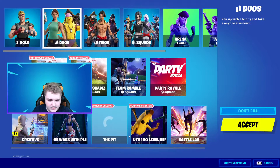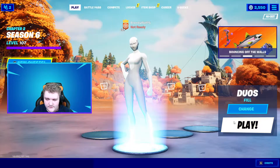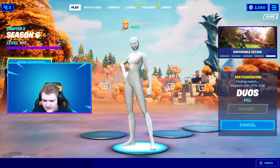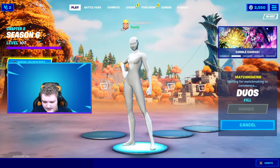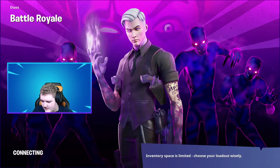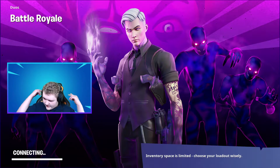Let's do a few of these. We'll go into Duos. I don't know if they still have Party Assist — back in Chapter 1 there was a feature where you could choose what challenges you wanted your teammates to help you with. I don't have any teammates right now, my friends list is very small. Also, how do you like the new border and the new background? It's a Fortnite blue rarity background with a border and a Steer transition.